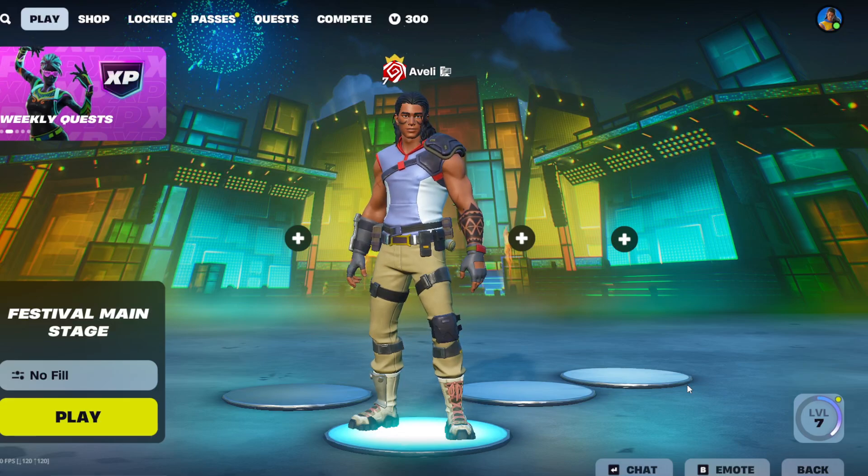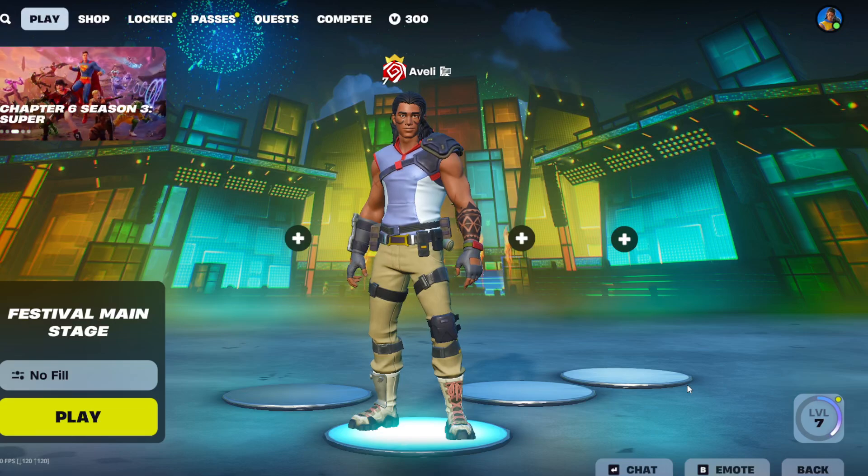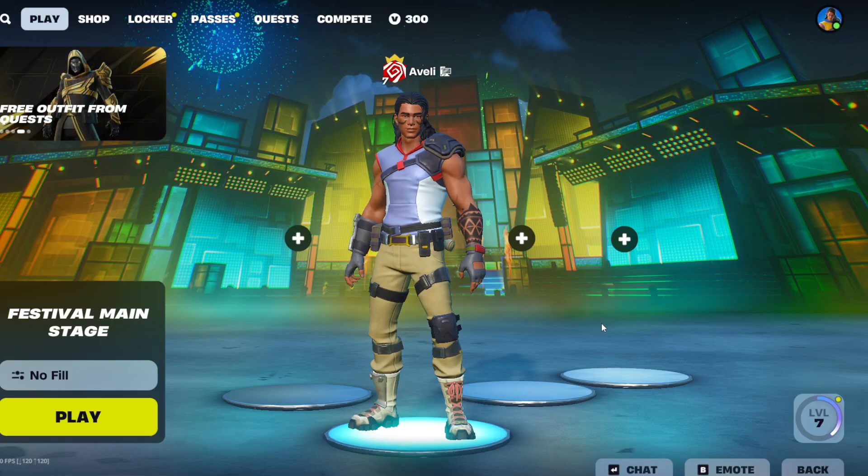Here's how to change your controls in Fortnite Festival, quick and easy. First, launch Fortnite and head to the main menu, then select the Fortnite Festival game mode.